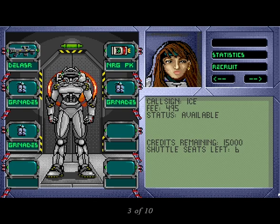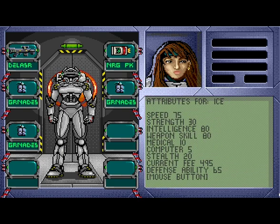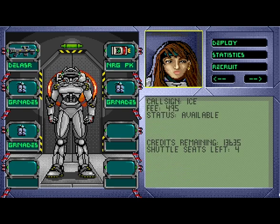The first screen gives you the potential mercenaries' name and vital information. By clicking on the Statistics line, you get more detailed information on the mercenaries' strengths and weaknesses. As you cycle the menu, you get a numerical rating in a number of different areas. To choose a mercenary, simply click on the Recruit line. Once you've filled your squad, click on Deploy, which sends you on the way to your first mission.